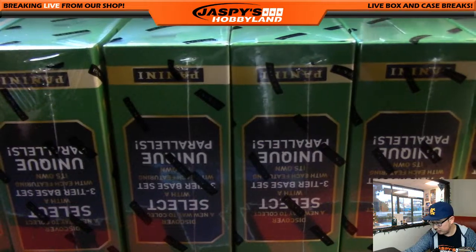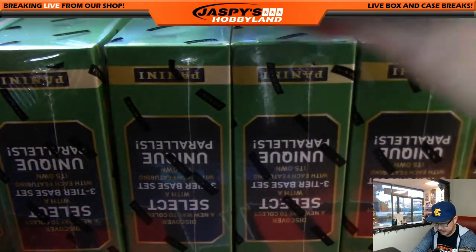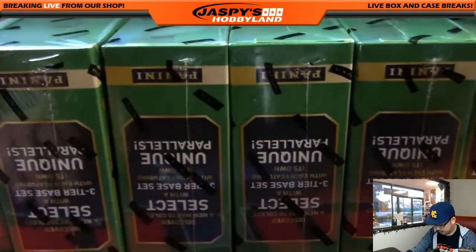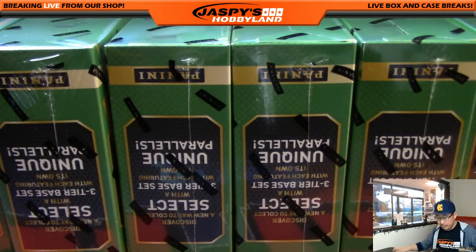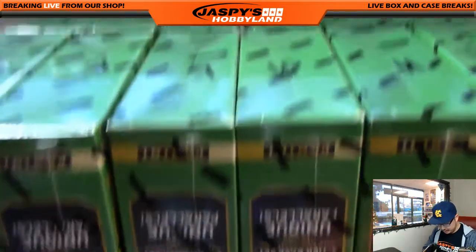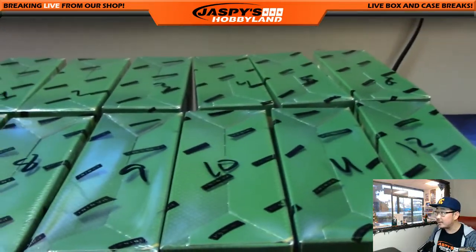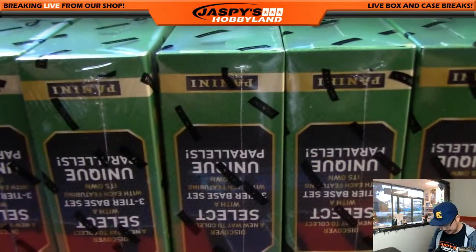If you observe my chicken scratch here, you'll see boxes one through six on top in the back there, and obviously seven, eight, nine, ten, eleven, and twelve for Select Soccer.